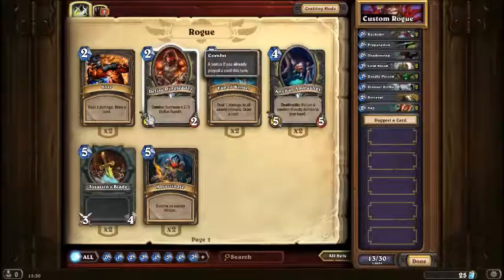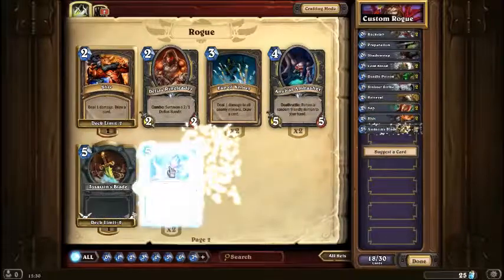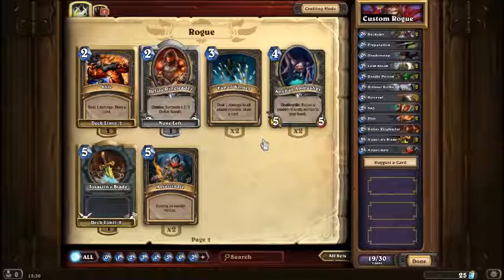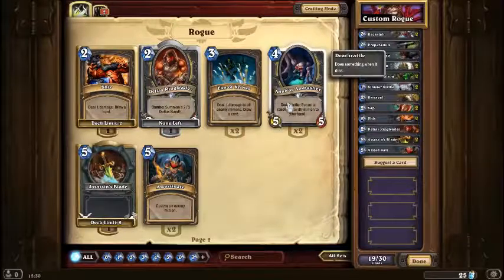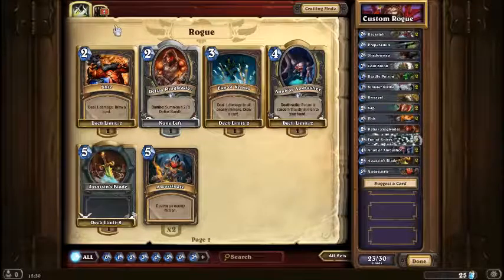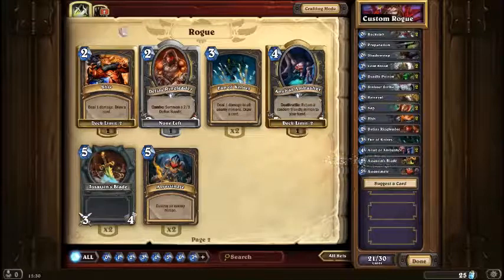So already I can pretty much get all of these — do 1 damage to draw a card. Assassin's Blade, draw an enemy minion, only one of them. Anubra Ambusher — do 1 damage to all enemy minions, draw a card. I think there might be a little bit too many. I think that should be enough. So now we've got 21.